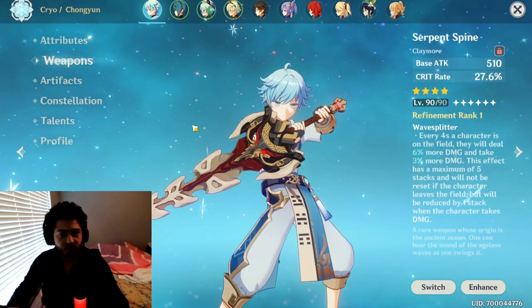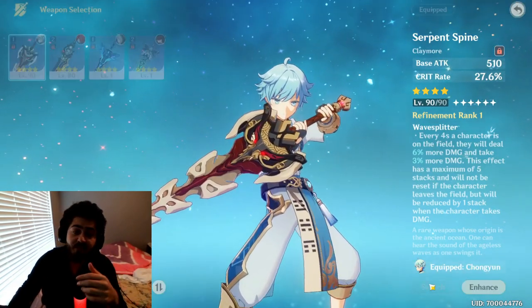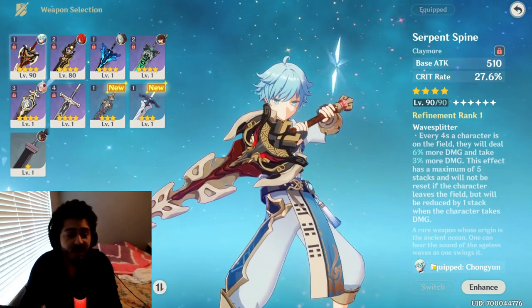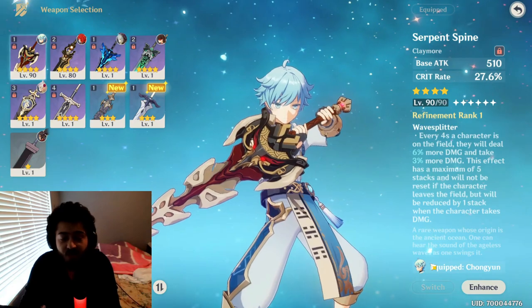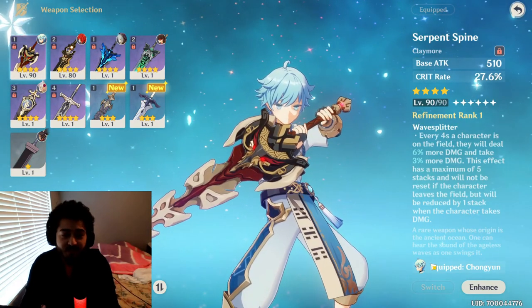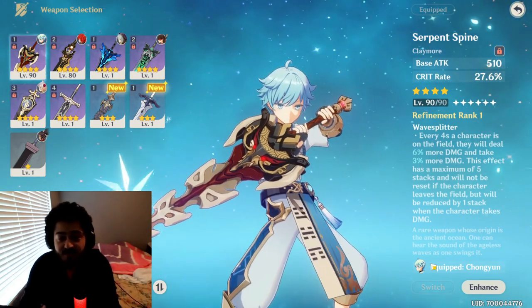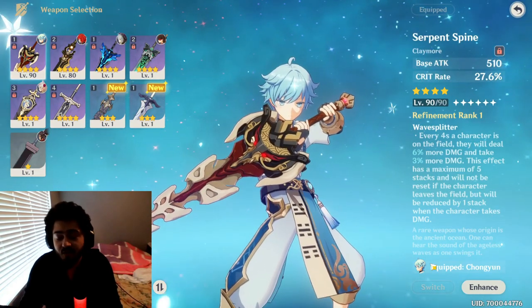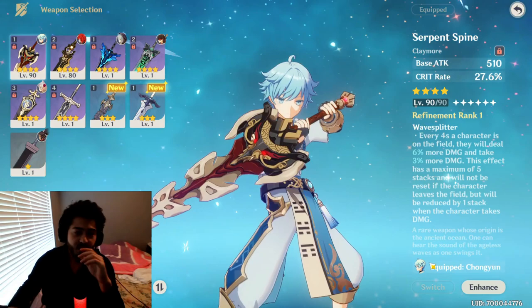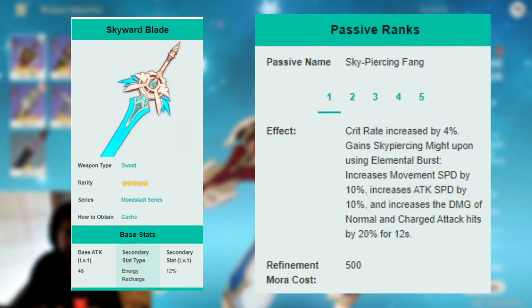For weapons, I'm currently using the Serpent Spine. If you're free-to-play and don't have the Serpent Spine, you can go for the Prototype Animus — some people actually prefer the Animus over the Spine, so that's even better for you. Personally I do prefer crit rate. If you have the Skyward Blade, that's in my opinion his best weapon, but Wolf's Gravestone is also very good.